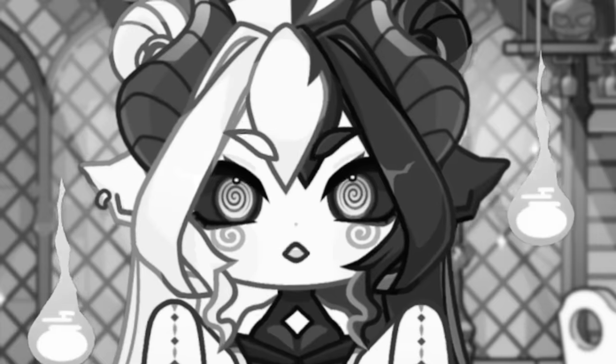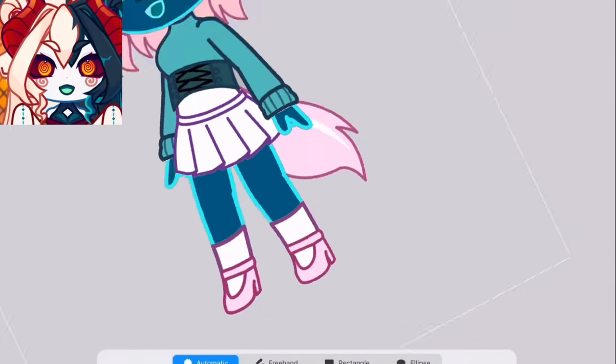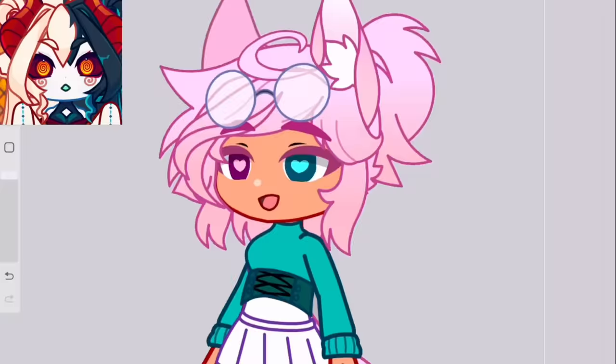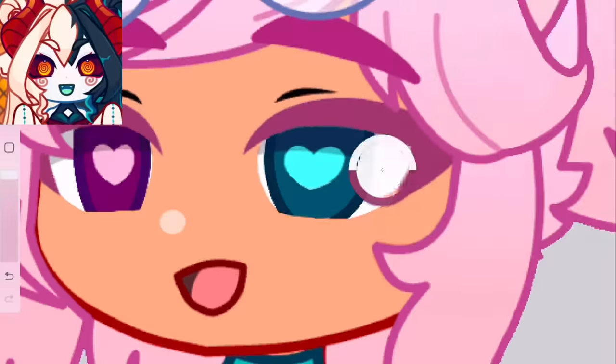After removing her skin off — I know, that sounds scary again — I readjust the colors on her model and start working on the hair. I decided to go for a more open eye concept, so after removing the lower lash, I expand the pupils and eye weights and properly line in the eyes. Now we give that pop of color and highlights!